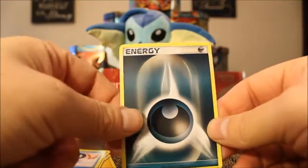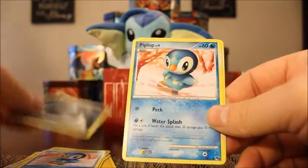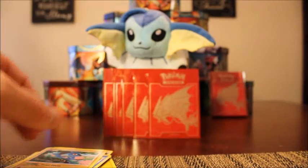In our fourth pack, we have another Darkness Energy, followed by Common Piplup and Common Riolu. So two commons in that pack — not the best.